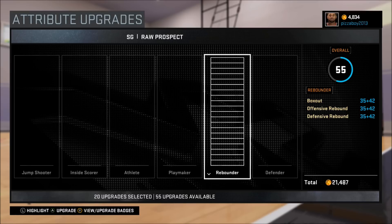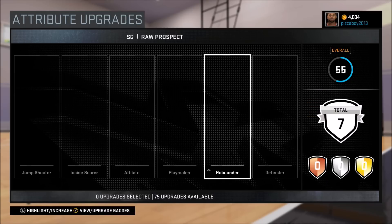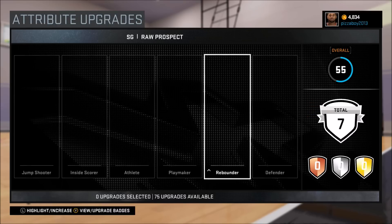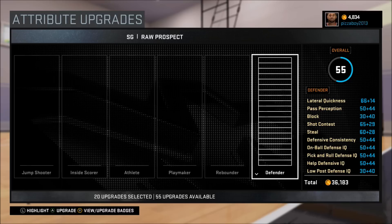Now our rebounding — our guy is 6'5" and we put our wingspan up. This depends on what you want to do and who you're going to be playing with online. Are you playing with a center and power forward? If you are, you don't even have to worry about your rebounding — you can keep it at zero. But if you're one of the bigger guys or playing with other point guards, I'd recommend doing your rebounding all the way up and leaving your inside scoring lower.